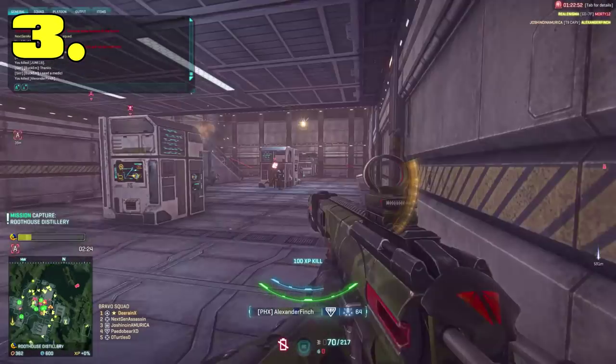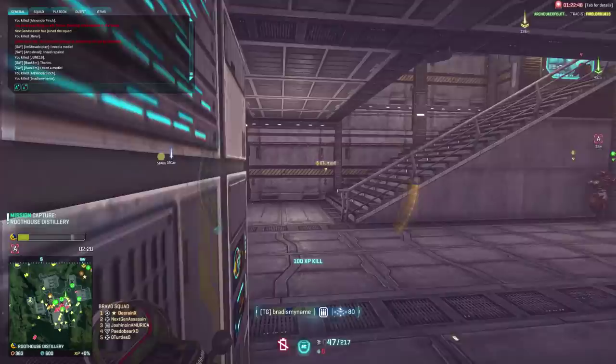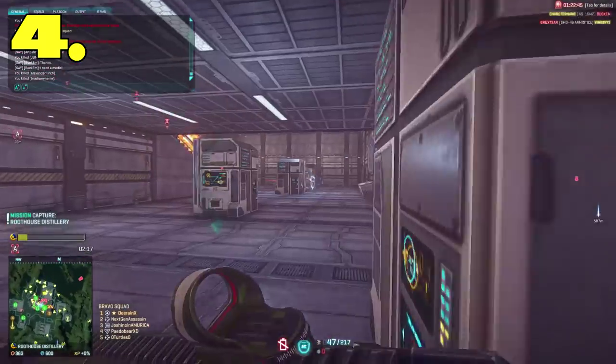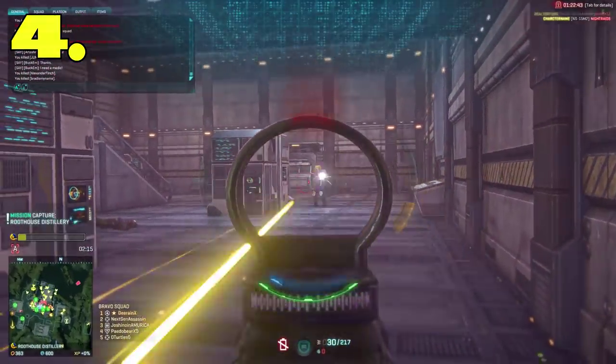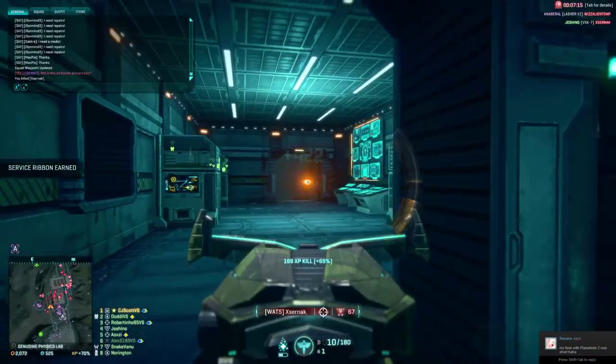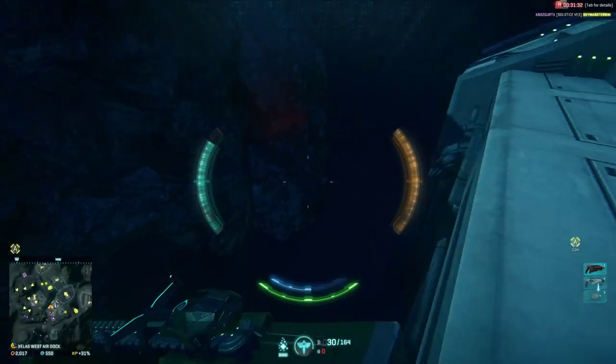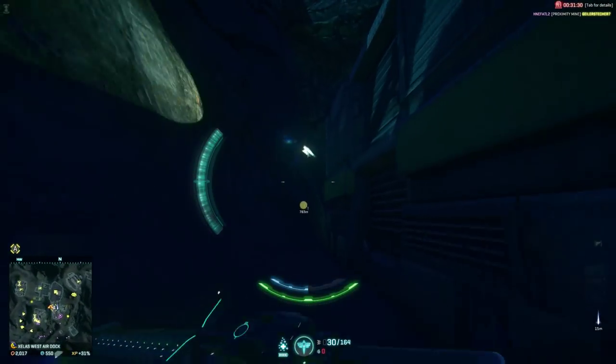Tip 3: Spot all the things with the Q key. Having minimap visibility is such a big advantage to getting the drop on enemies. Tip 4: Not everyone knows that you can destroy recon darts — they don't look like they are destructible, but not being spotted is a huge advantage. You can destroy ammo boxes too, but in all honesty you probably just want to use them for yourself.